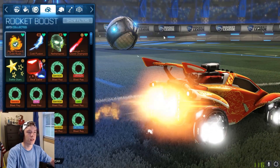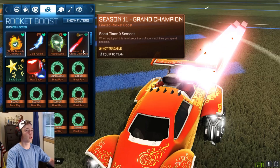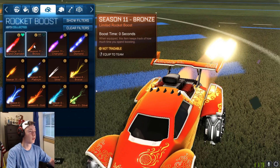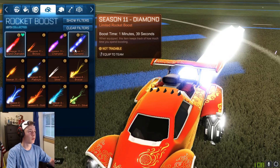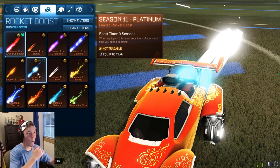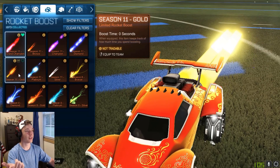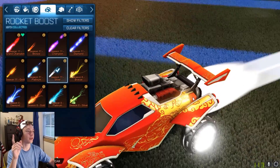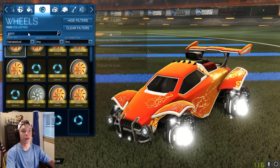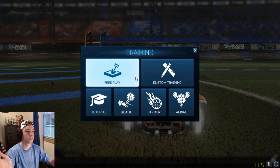Apparently Season 11 boosts might be different. I'm going to take a look. Those are a lot brighter. Season 11 — let's take a look at bronze. Yo, those are definitely different. Bro, these look sick. Gold looks nice. Silver looks like titanium white, bro. Rocket League just keeps getting better. Epic Games taking over has been so good for the game in the past two, three weeks.